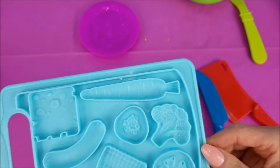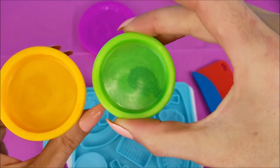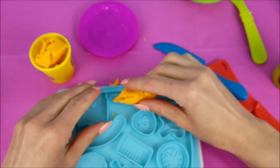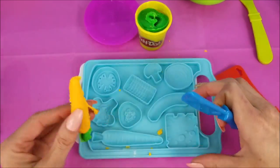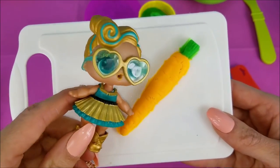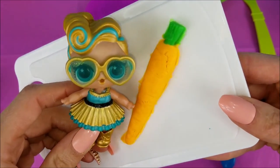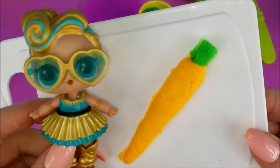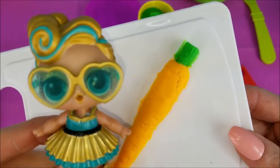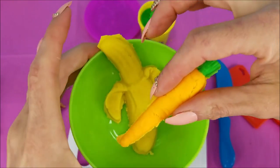Next up, we'll do a carrot, and we'll use orange and green. All finished up with our carrot now, and it almost matches me. Oh, look at this delicious 24 carrot gold! You're silly, Lux — this is just a carrot. It's a vegetable. It's not really 24 carrot gold. Well, it's still delicious. Let's put our carrot in the bowl with the banana.